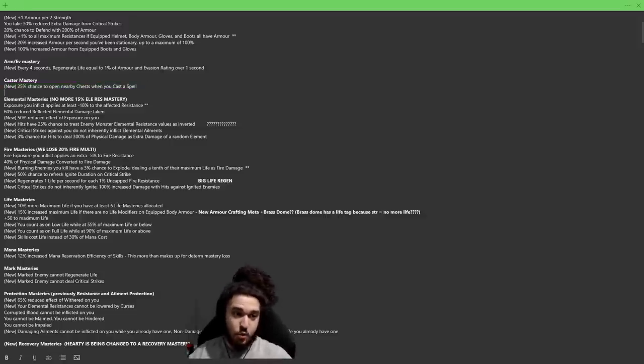Elemental mastery: we did lose the 15% elemental resistance mastery, which is kind of sad. We still have the exposure you inflict applies minus 18%, which was one of our main ones. We also lose the increased effect of non-damaging ailments, which is a more niche setup for Legacy of Fury — that also sucks a little bit. There's also a weird one: your Fire Trap has a 25% chance to treat enemy monster elemental resistance values as inverted, but it only applies to hits and majority of our Fire Trap damage is burning ground and ignite. Something to test on super tanky mobs.